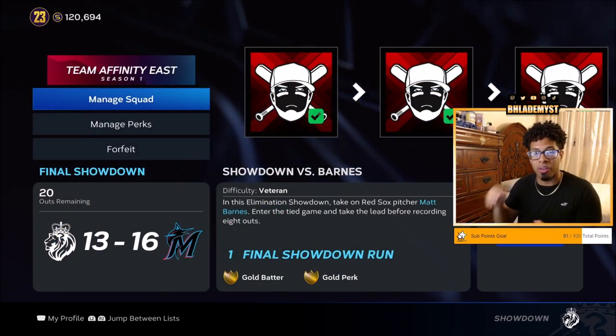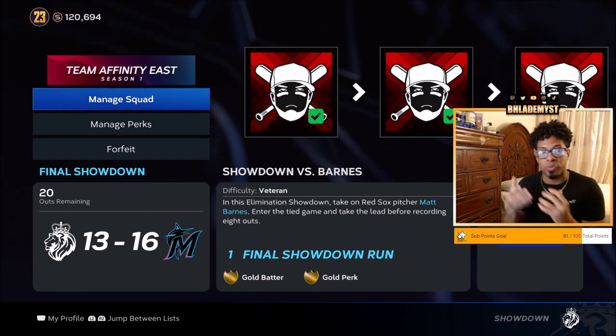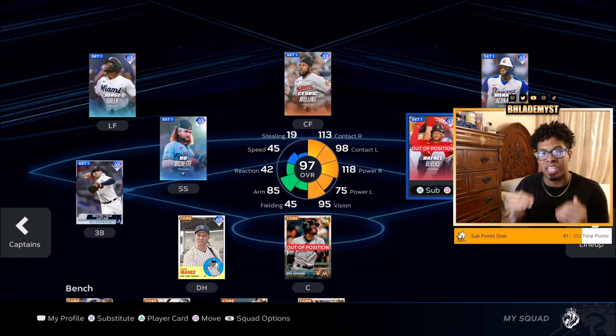In particular to the Team Affinity Showdown, each one of these games is a boss game, so if you lose you have to restart. Therefore, inside of your managed squad, you should have all your best hitters available, playing out of position if you need to, in order to ensure that each at-bat is a worthy bat.